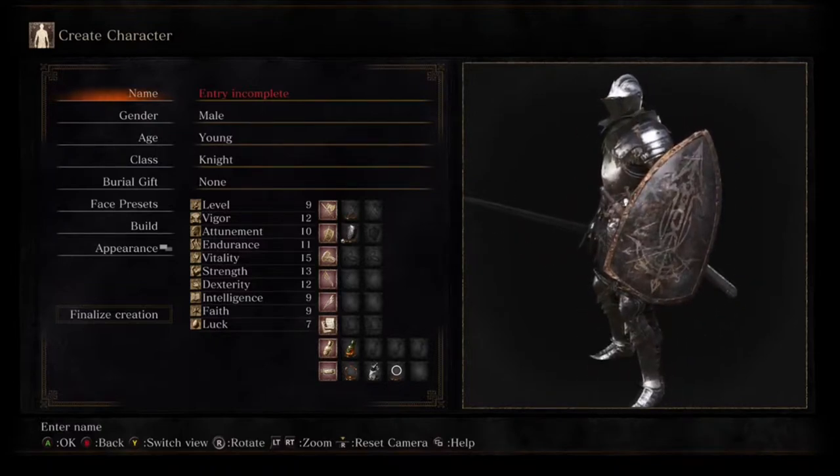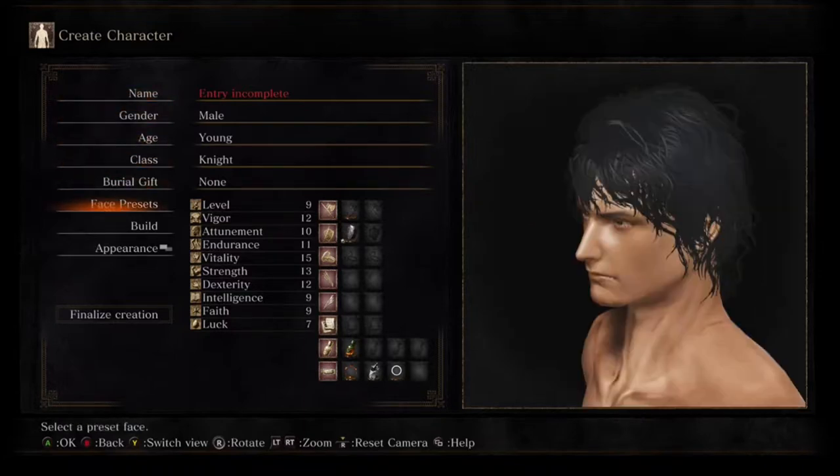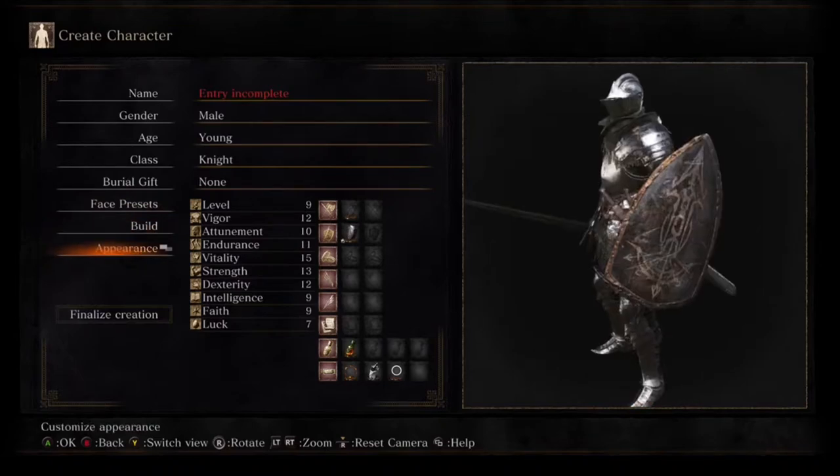You're also able to select your name, gender, age, class, burial gift, face presets, build, and appearance. But for right now I'm just going to be focusing on the class and the burial gift menus.